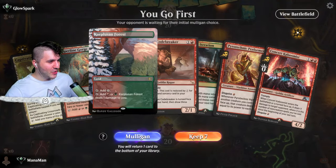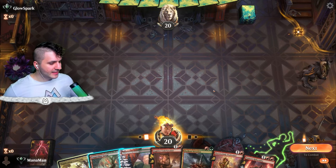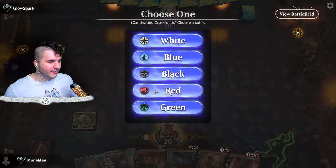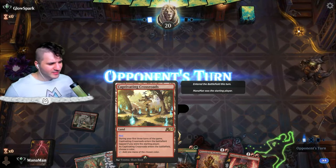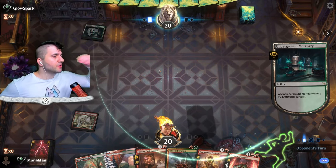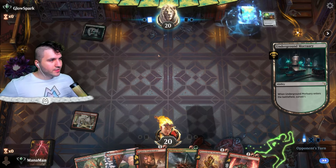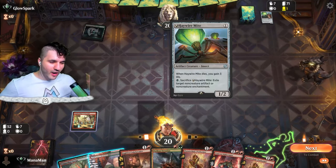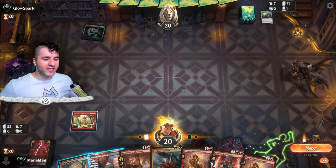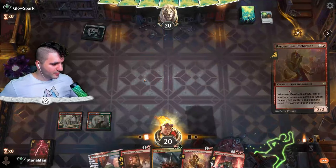Glow Spark — hello! This is a pretty juicy hand, requires a little bit of setup but we don't care. Let's go for Captivating Crossroads — this has to come in tapped, we don't have a one-drop anyway so we're fine. Underground Mortuary — oh, Haywire Mite. They may have needed that, especially if we get into something else.